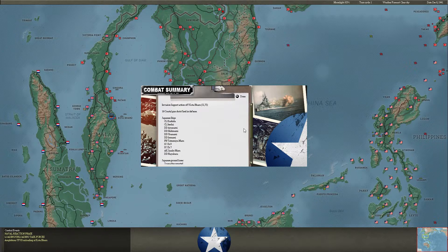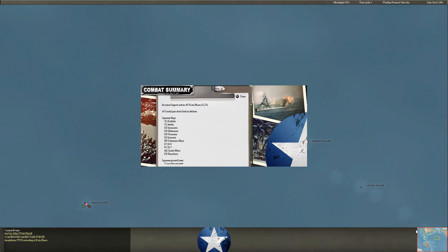I also made some strategic errors in the eastern side of the map at Wake Island. I have an exposed invasion force there which he may hit with carriers — wasn't good planning on my part. And I also have some carriers around the Philippines that are vulnerable to submarines. So yeah, a lot's going on, but let's watch the turn and find out what happens.